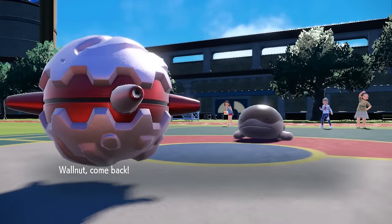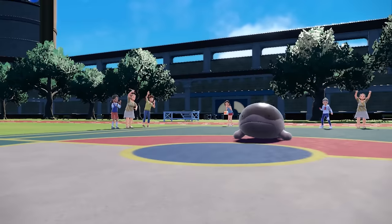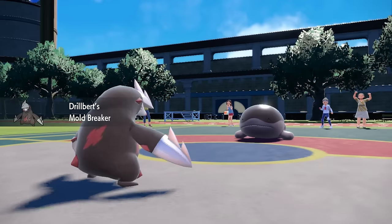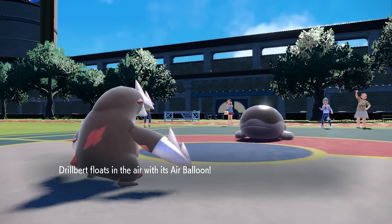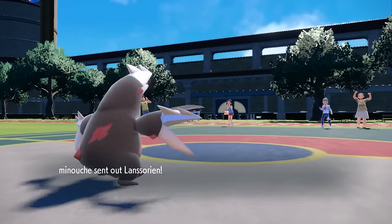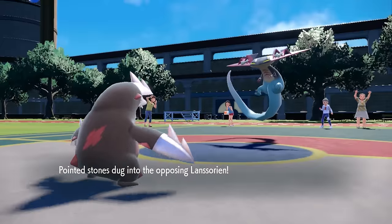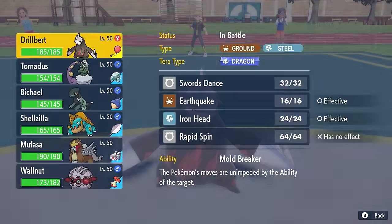I bring in the Excadrill, who also isn't worried about Ground moves because I'm Air Balloon — floating above it because it's Drillbert's freaking birthday. As I bring the Drill in, I imagine they probably go for another layer of spikes or scout. I'm floating in the air, but they end up switching themselves. We both switch, and it's a little blind date action — we're both like, oh, did not expect you, you don't look anything like your picture, and now I'm scared.